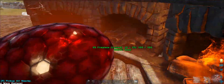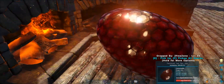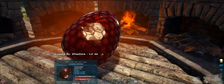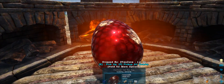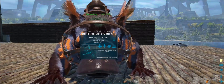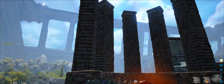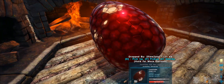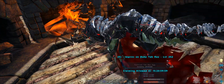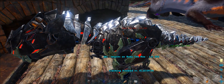All right guys, here we go - it's just 30 seconds left. Let's take a moment to have a look at this egg because it is absolutely beautiful. I love the Rex eggs, especially the red one - that's really cool. 18 seconds, counting down - everyone here looks really excited. Three, two, one - boom! There he is, awesome - let's imprint this guy!